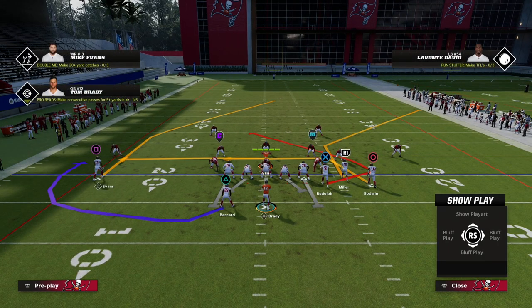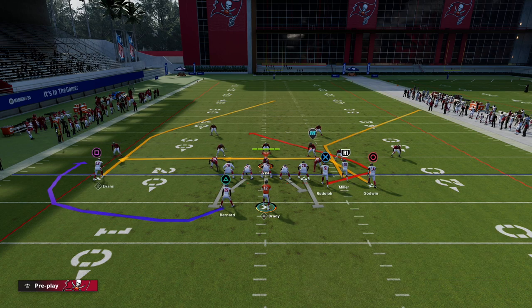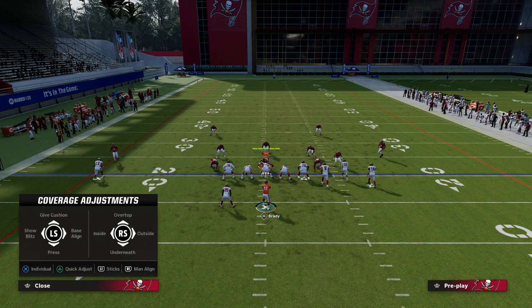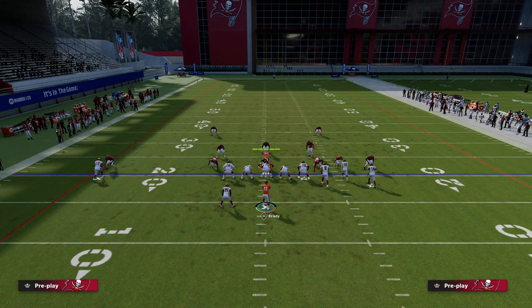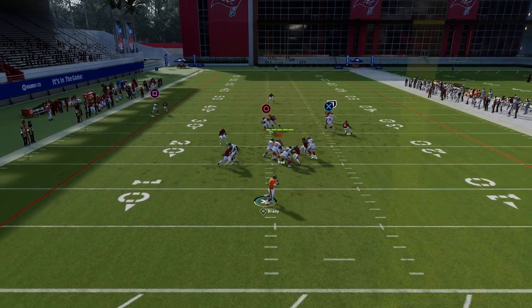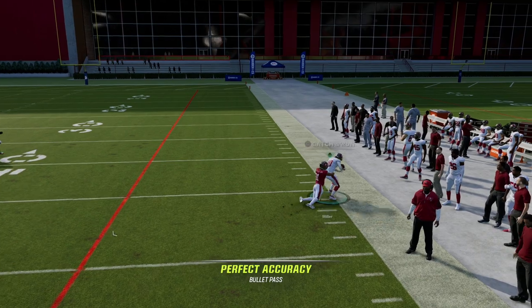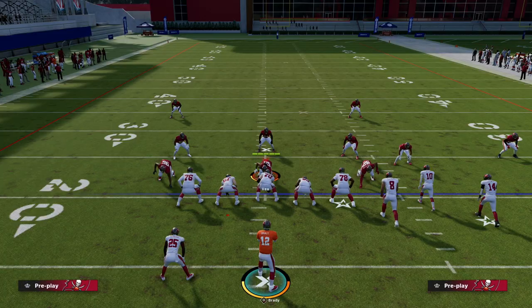This play is going to force your opponent to go to Cover 3, which we already showed you how to beat out of this formation. It's going to force them to have to play man to man, and really they'll have to play Cover 1 robber. The problem is if they play Cover 1 robber, now they don't have safety help to defend Scotty Miller. If your running back doesn't get pressed into the ground, this corner route is really good with the proper pass lead — great way to beat man and great way to beat Cover 2 out of Bunch.